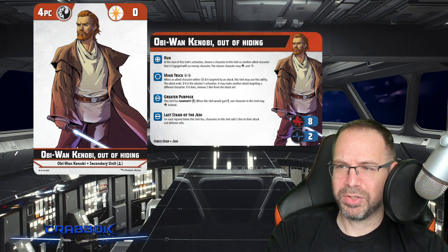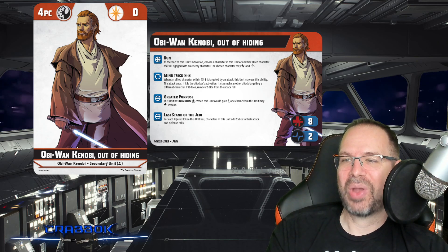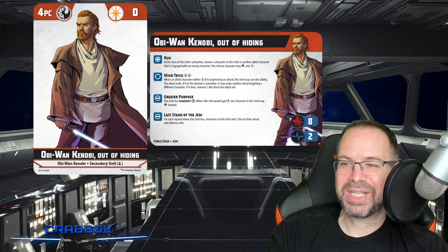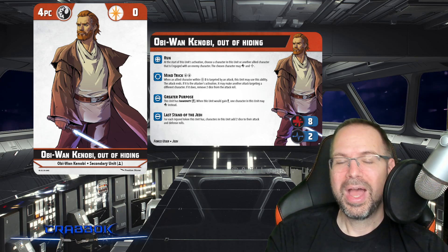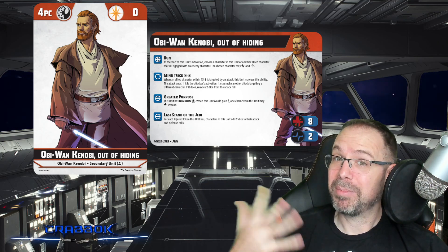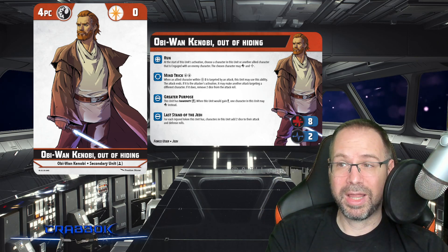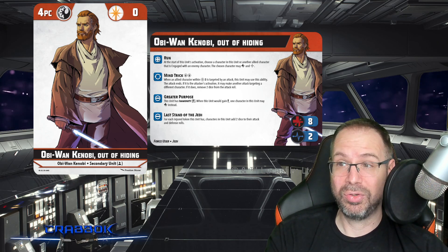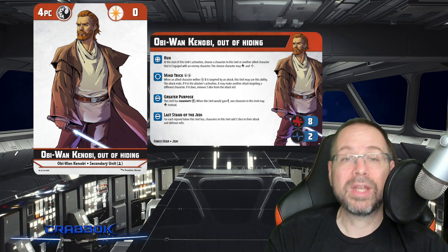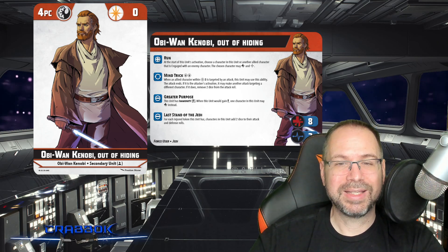He's also got Last Stand of the Jedi. For each injured token this unit has, characters in this unit add two dice to their attack and defense rolls. With eight health and two stamina, he could potentially have two injured tokens by his last activation — adding four dice to both his attack and his defense roll. He's going to get stronger as he gets weaker.